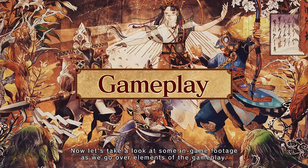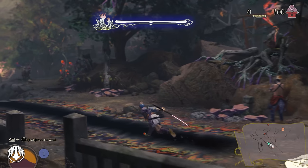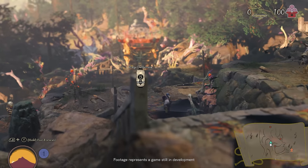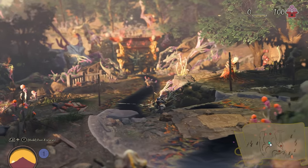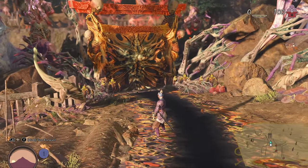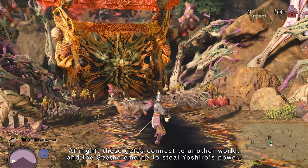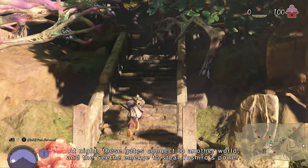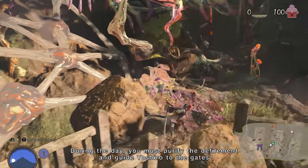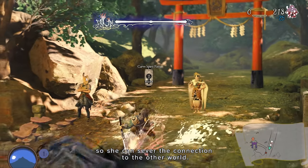Now, let's take a look at some in-game footage as we go over elements of the gameplay. Torii gates cover the mountain. At night, these gates connect to another world, and the Seeth emerge to steal Yoshiro's power. During the day, you must purify the defilement and guide Yoshiro to the gates so she can sever the connection to the other world.